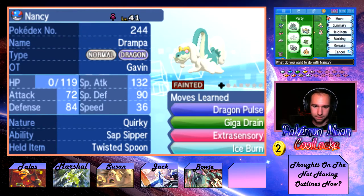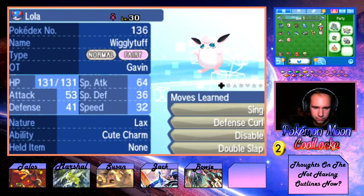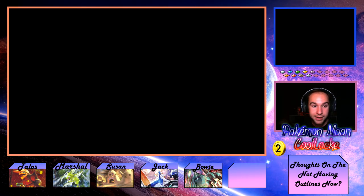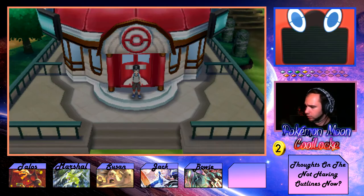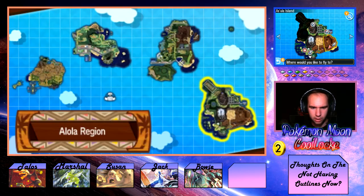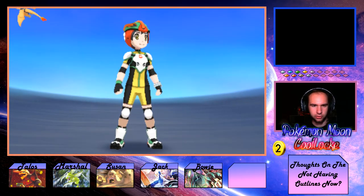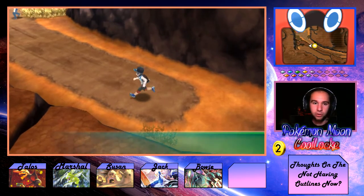We unfortunately have to get rid of one of our longest reigning team members — Nancy. Wait — where did I catch you? I just realized I never got a Blush Mountain encounter! I sure didn't. So a little bit of an extended episode today — we're going to Blush Mountain. We never went up there at all, I don't think. We can also get an encounter in the desert. So this is going to be an extended episode — we're going to get these two encounters and see what happens.